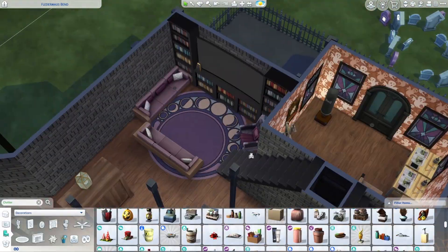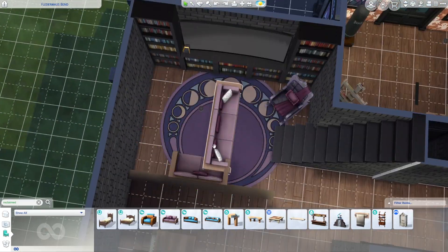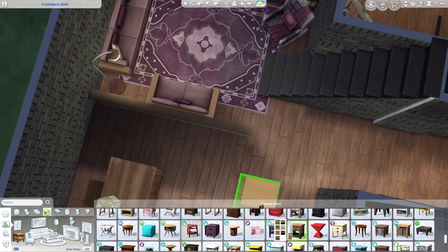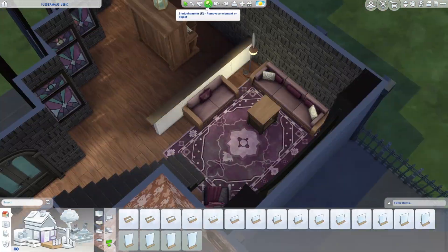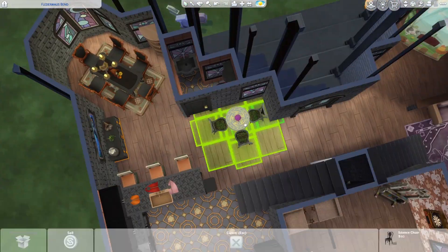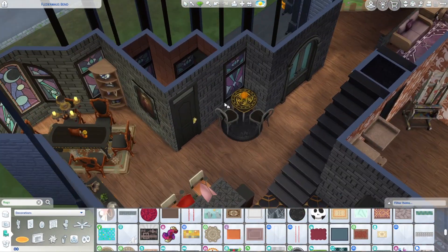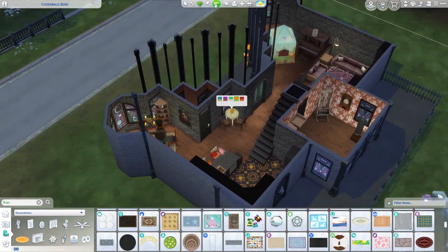I went for a purple color scheme in the living room and tried a Realm of Magic rug, but it wasn't quite fitting, so I replaced it with a rug from the Paranormal stuff pack. I added a half wall to divide the room and also a piano — a different skill-building item than usual, and pianos just feel like they belong in big fancy mansions. I then moved the big seance table to make room for the toddler tent and made a smaller seance setup in the corner instead, since the toddler tent is so essential for the imagination skill.